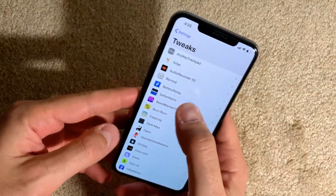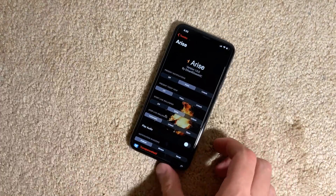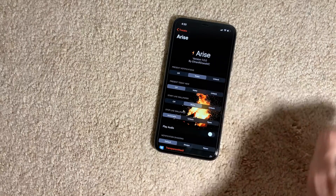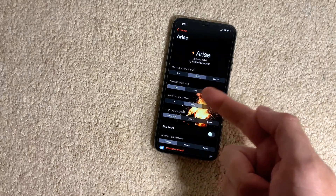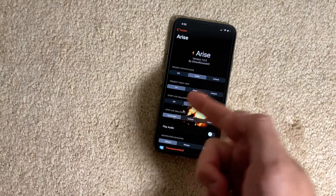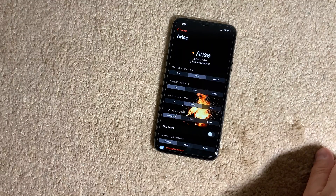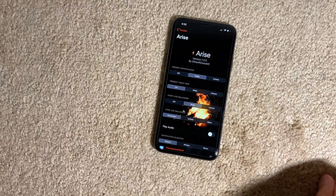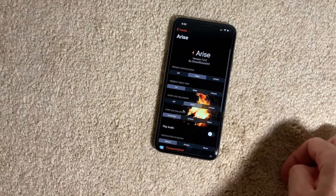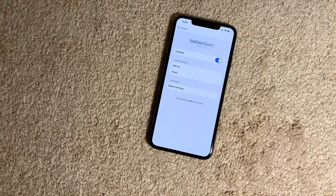The settings of the Arise tweak are pretty straightforward. You can have notifications shown when you wake your device, you can have the present view shown when you wake or unlock it, or you can even have it start your wallpaper moving once you wake your device. It's a nice tweak — Arise.